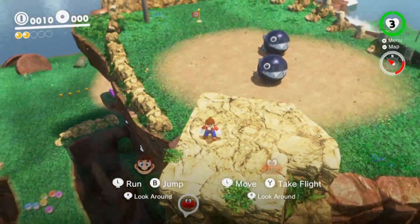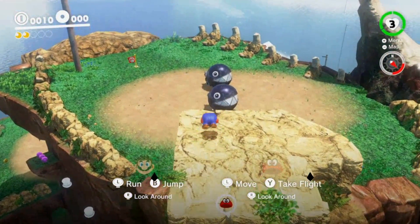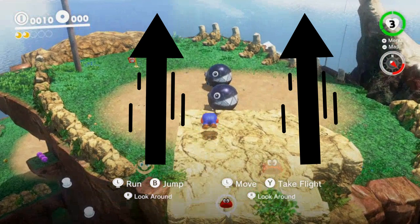First off, get on this rock, press Y or X on the second controller — yes, this is in 2-player — and then start rolling.